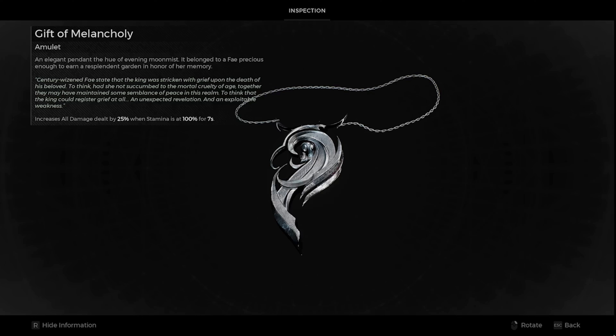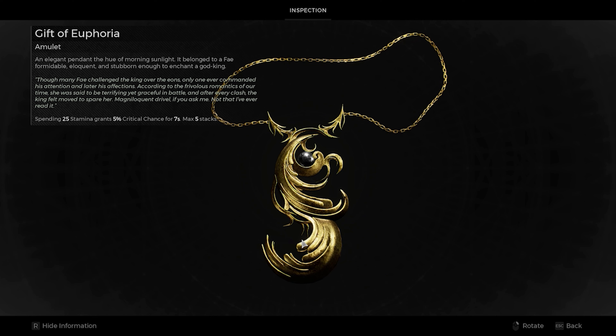Before using this medallion, you have two choices. For Path of the Fallen, it is the Gift of Melacogni — an amulet that increases all damage dealt by 25% when stamina is at 100% for 7 seconds. For Walk of Remembrance, you'll get the Gift of Euphoria — an amulet that, when spending 25 stamina, grants 5% critical chance for 7 seconds and is stackable up to 5 times.